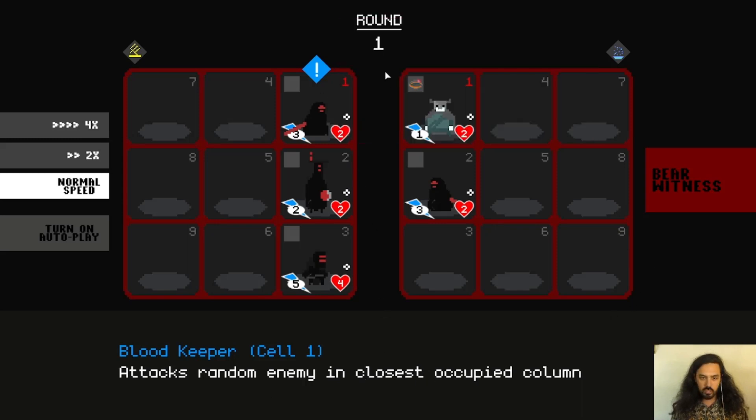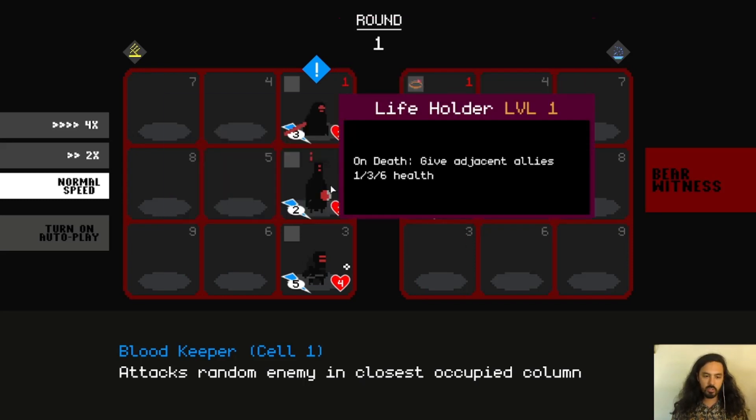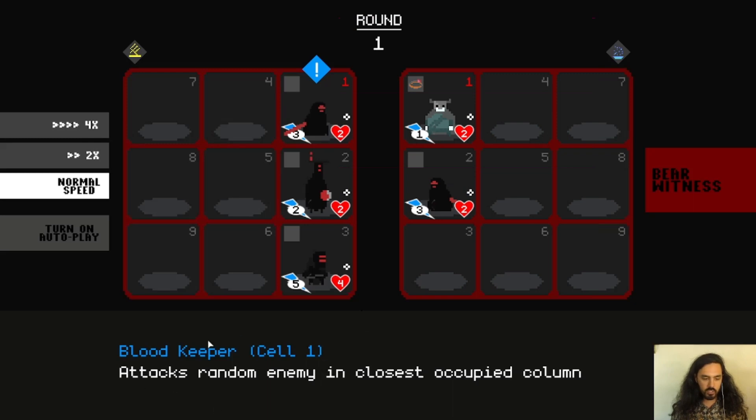It goes through based on the numbers in the grid — each number is the turn order. It will tell us on the bottom what's happening. Our ally in cell 1 is going to attack an enemy in the closest occupied column. On a unit's normal turn — not their special ability — they attack using their attack number and pick a random ally in the closest occupied column, clearing one column at a time.